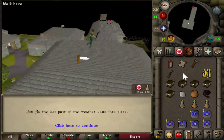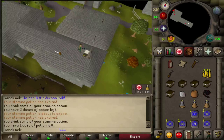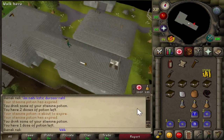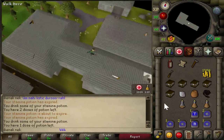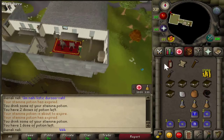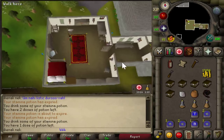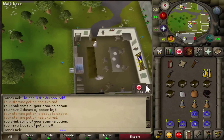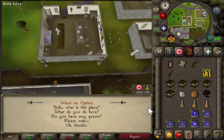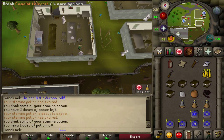Head down the ladder, speak to this guy again — option is 4 — then teleport to Camelot.